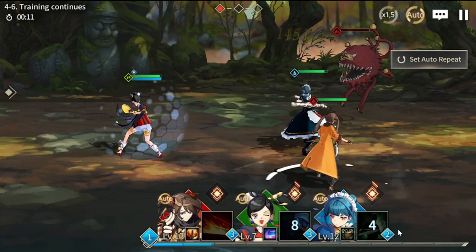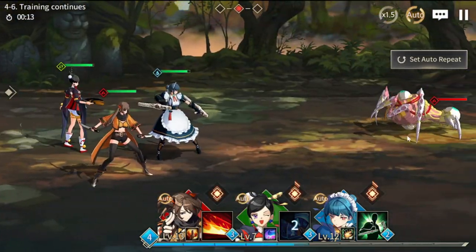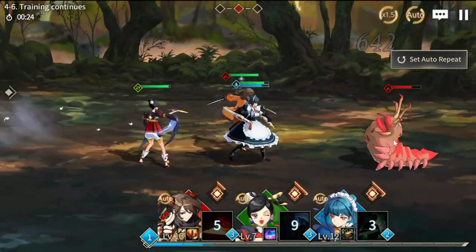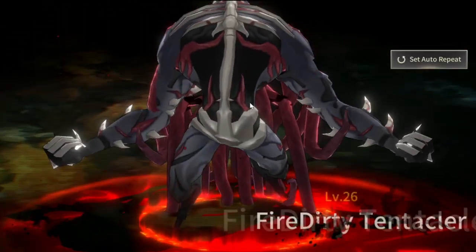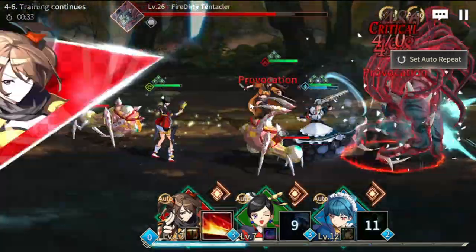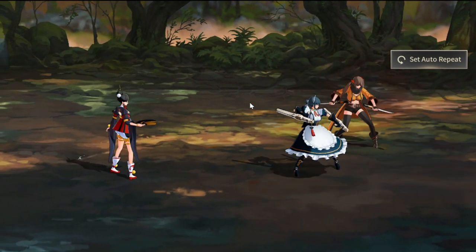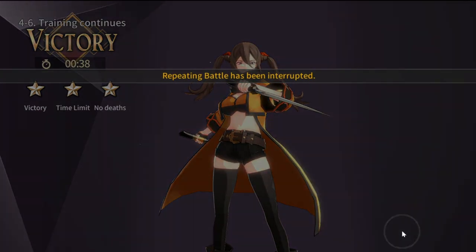When there are multiple targets, it's really up to the AI to direct your characters to whichever target it likes — you can't redirect them yourself. For gameplay overall, I'd rate it a seven out of ten. If they gave you more control over targeting and actions, it could be higher, but right now it's a seven.